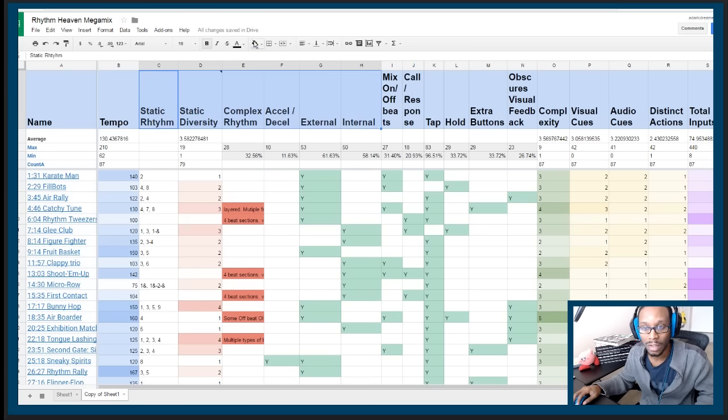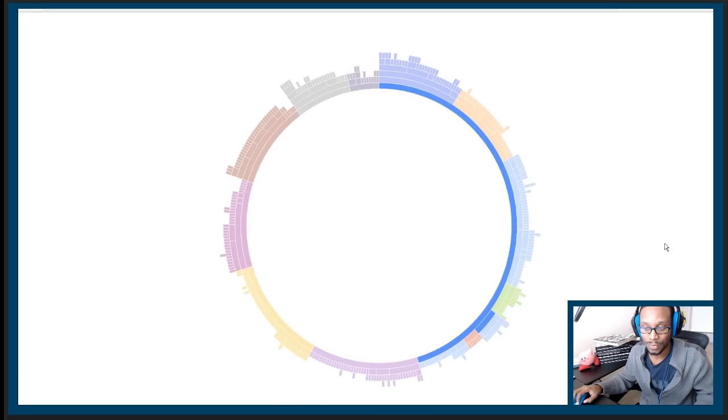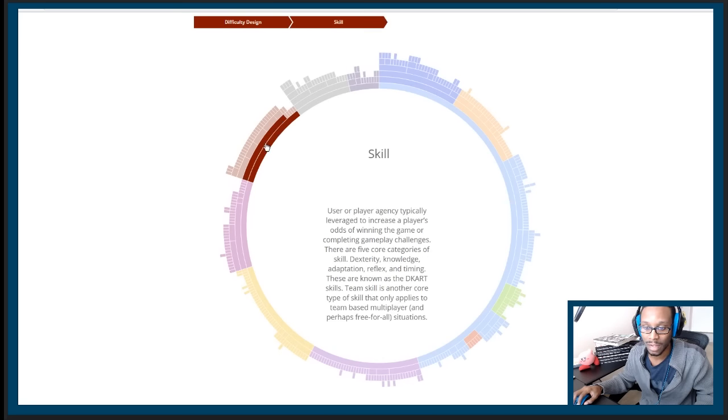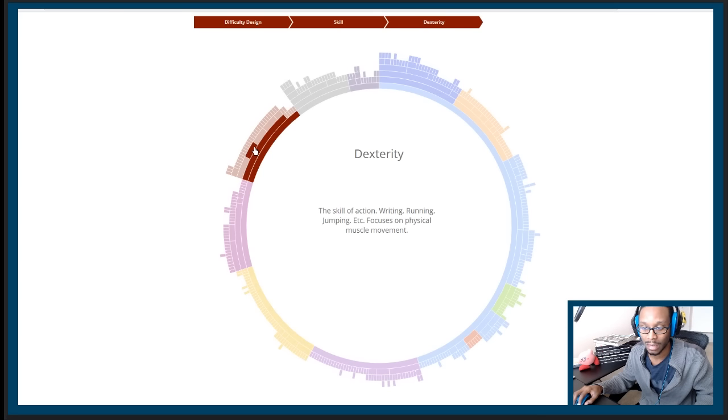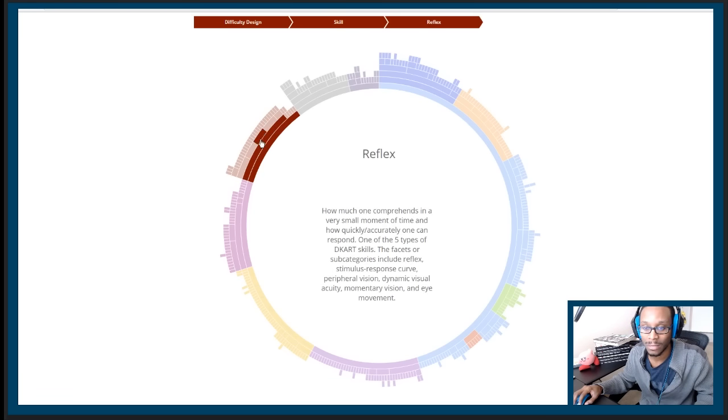These darker blue columns are a way of breaking down any timing challenge or timing activity you might encounter in life. When I originally designed the D-CART system, it's a way of breaking down skill-based activity on any medium or activity — it gives us a nice way to compare things like video games versus playing a musical instrument. There are five sub-facets of skill: D for dexterity, K for knowledge, A for adaptation, R for reflex, and T for timing.